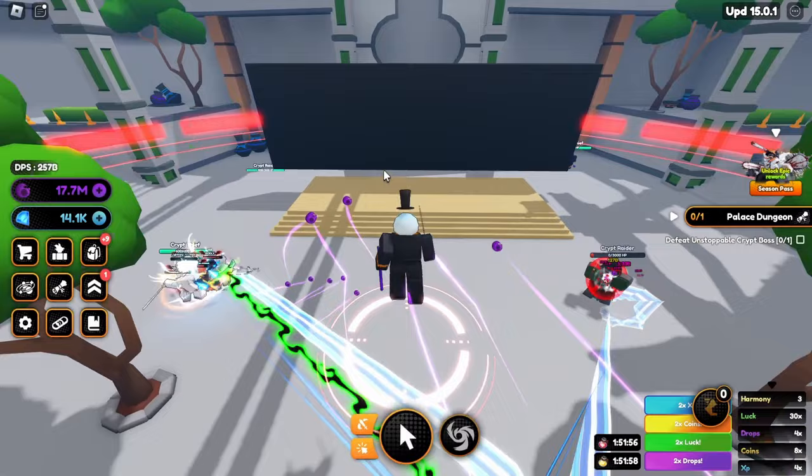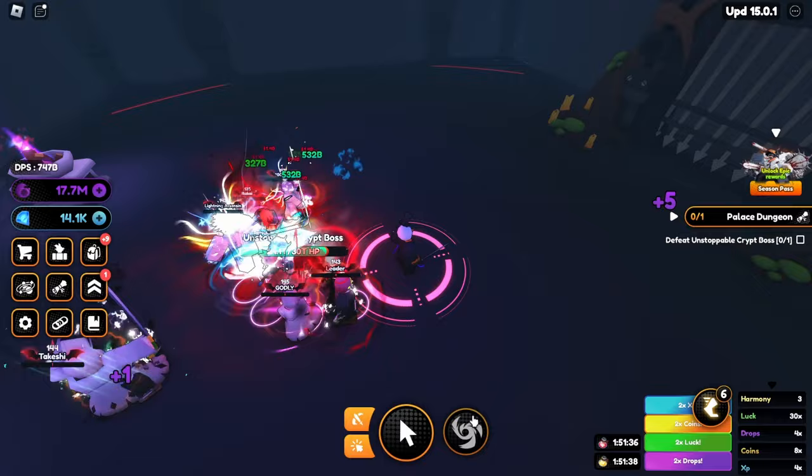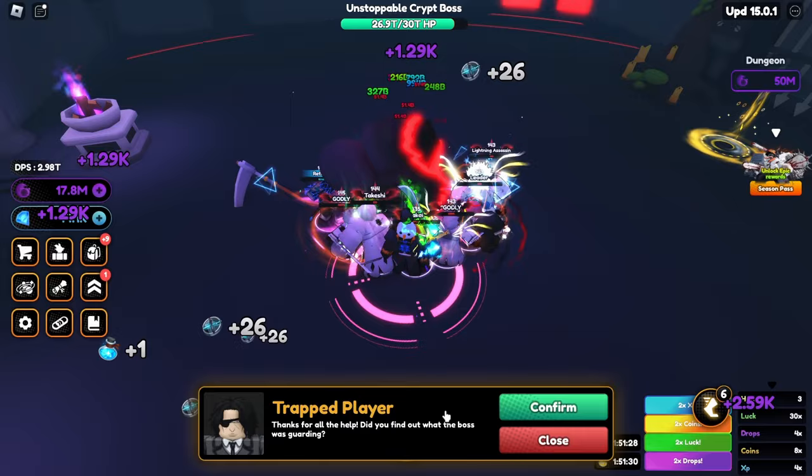The boss should be around here somewhere — let's quickly find him. Here he is: 30 trillion HP! That's not gonna take a lot of time. Let's quickly use our abilities — 20 trillion now and he should be dead. Yeah, there we go! Quest completed. Confirm and we unlock the dungeon — we need 50 million dark matter for that, but I don't have it yet.